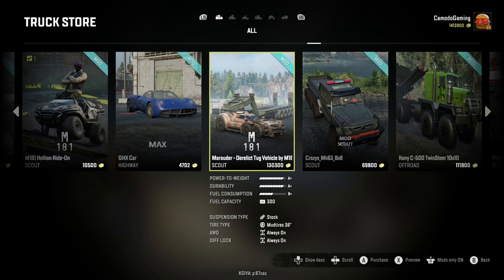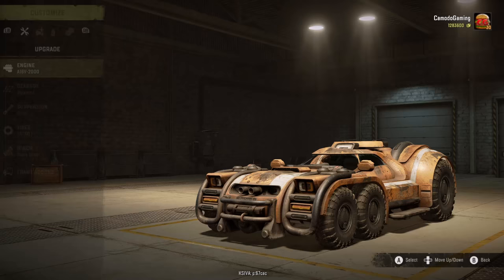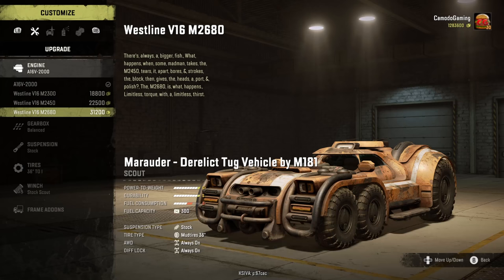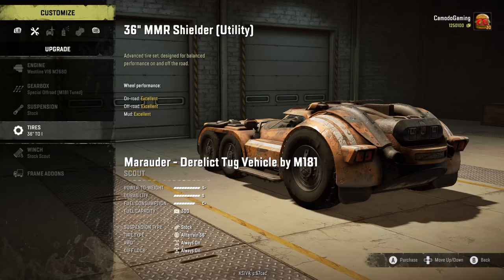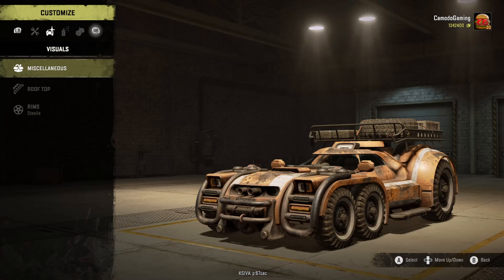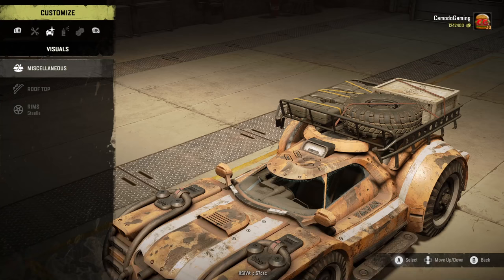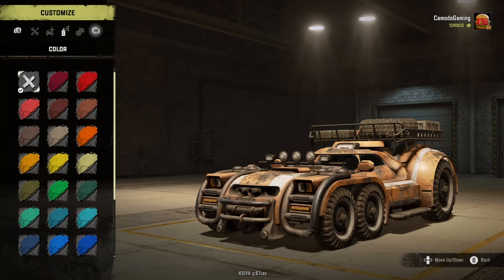Since we're out in the desert wasteland, we've got this thing called the Marauder. This looks like it has a fifth wheel attachment on top. Let's put the biggest and baddest engine on there. You have a high range special off-road tune — let's go with that. There's a saddle on this — I'm not pulling trailers anytime soon. Let's get the roof rack, beacons, fog lights, and paint this bad boy. This looks like it's straight up from Mad Max!